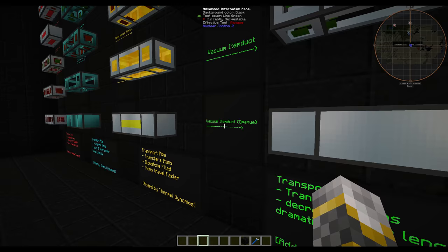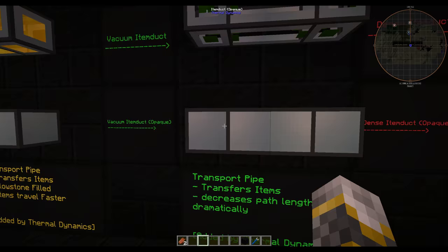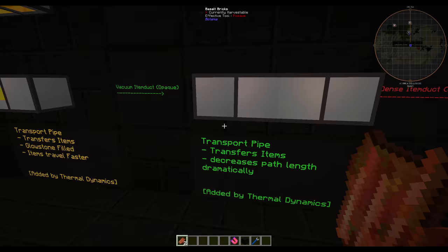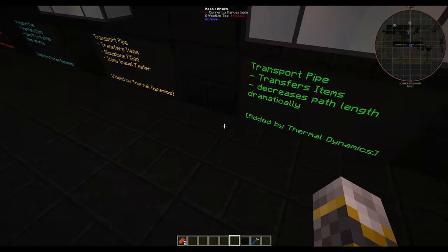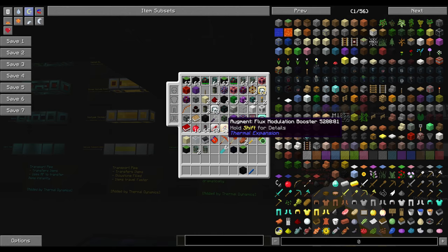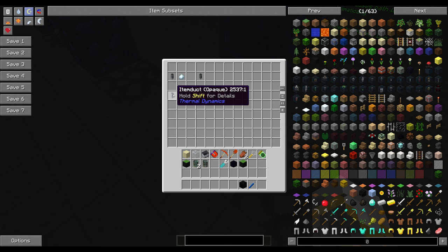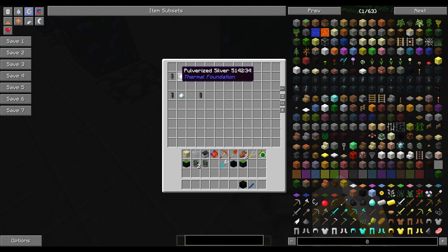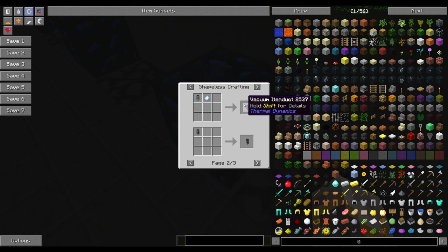Our next one is the vacuum item duct — it decreases path length dramatically. Because it's a vacuum, you can chuck things into it. If it was connected and you didn't have an awakened draconium item dislocator on, it should have taken that item if connected to redstone. The way you make it is an item duct and pulverized silver, which gives you a vacuum item duct, with the opaque version also using silver. To confirm: lead is for dense, silver is for vacuum.